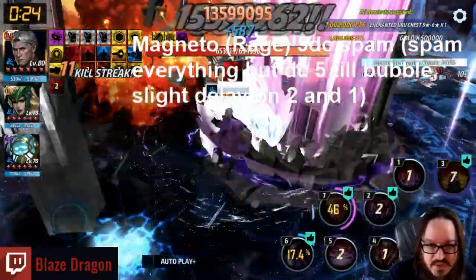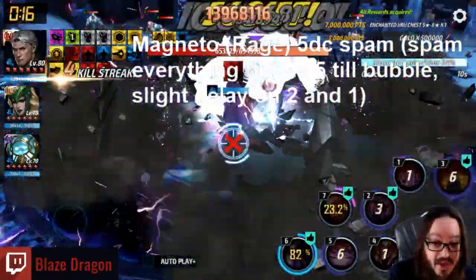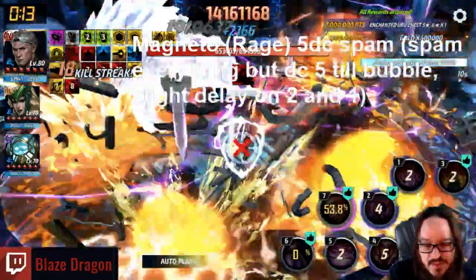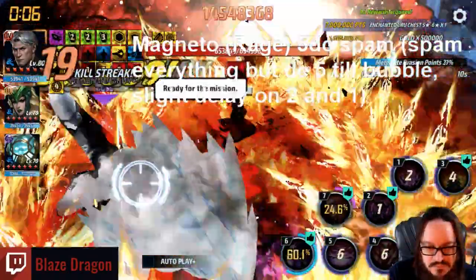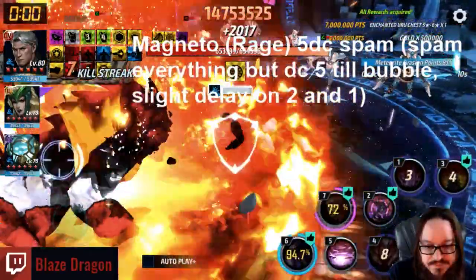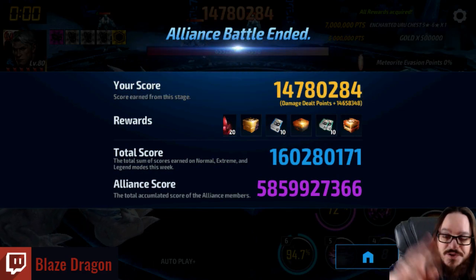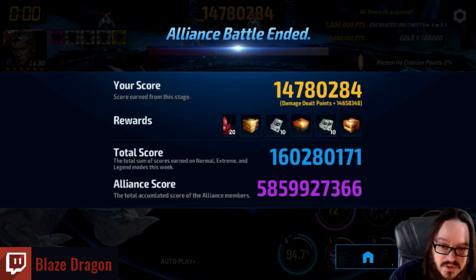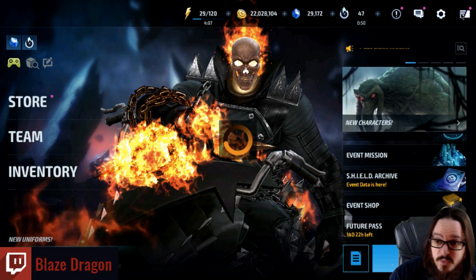It looked like he had quite a bit of delay on that last roar, so this is not a terrible score — definitely could be better. Typically for my account, I expect Magneto to do around 15 million. Ended up with 14.7 million — not ideal. I just realized I left the rotation guide on the screen the whole time, sorry about that. But you got to see it in action. Let me write down my score and show my cards and X-Swords so you can see how my account is built.